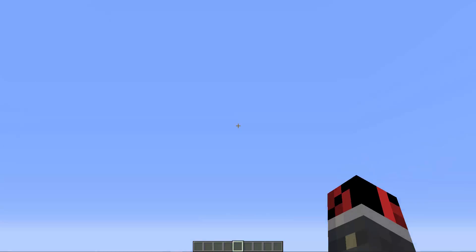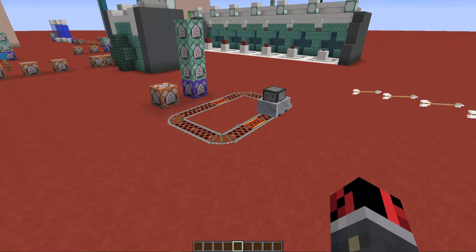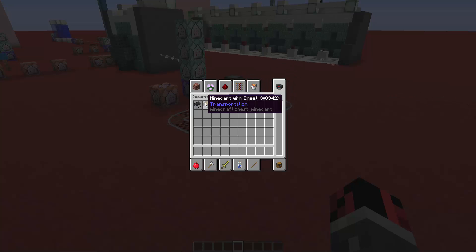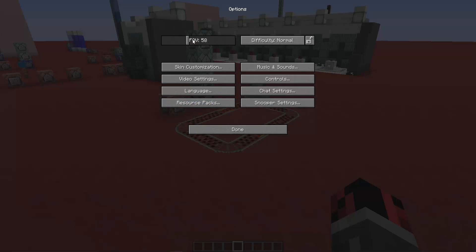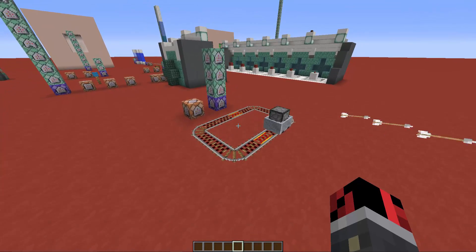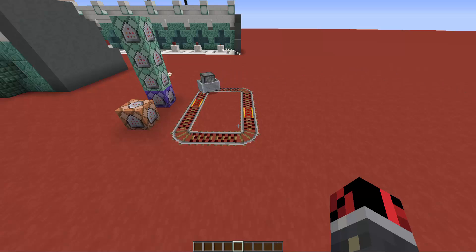As you can see, I have a minecart dispenser — this doesn't exist in normal Minecraft, you don't have it as a minecart in the inventory. We have minecart with chest, minecart with furnace, with TNT, and with hopper. I was looking through the comments of one of my old videos and some of you guys requested if it was possible to make a minecart dispenser.